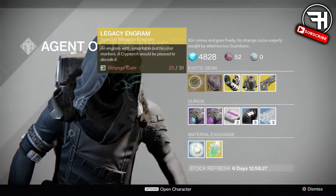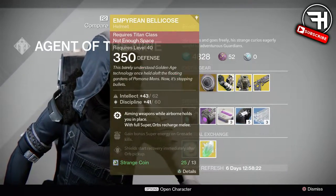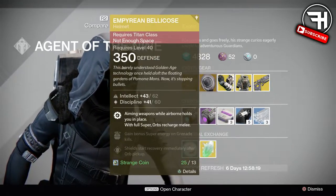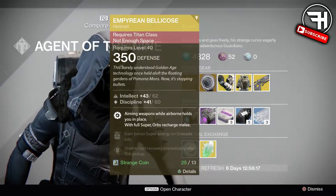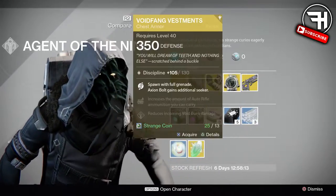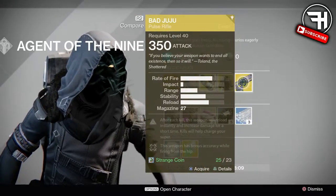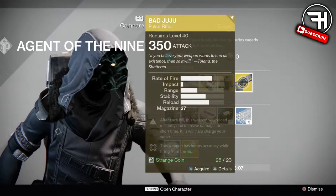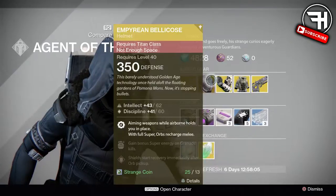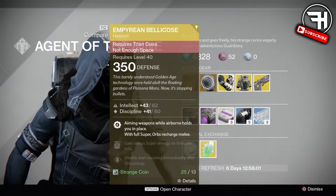Now for the most important part — the gear. Starting off here, we do have a legacy engram for a special weapon. He also has the Empyrean Bellicose — I actually said it right that time — for the Titan, that's a helmet. The Young Ahamkara's Spine gauntlets for the Hunter, and the Voidfang Vestments for the Warlock.